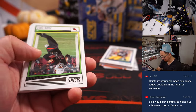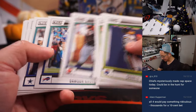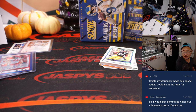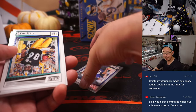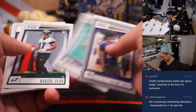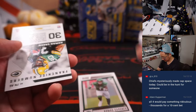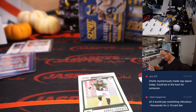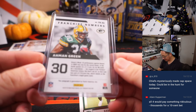It looks like Saquon Barkley should most definitely win comeback player of the year pretty easily if he keeps it up. Chiefs mysteriously made cap space today — could be in the hunt for somebody. And that 10-cent play could be thousands. And we've got a Franchise Numbers autograph — Amon Green, on-card autograph. Nice one. NFC North, Adam, with the Amon Green.